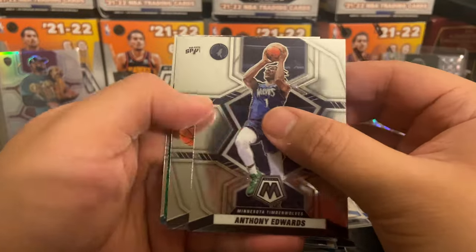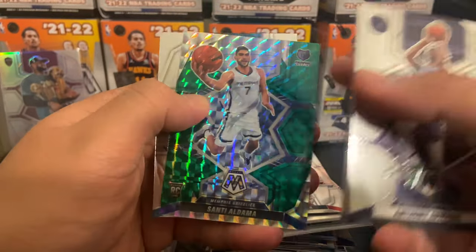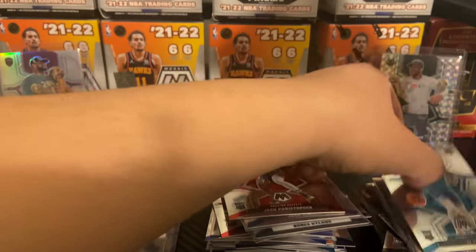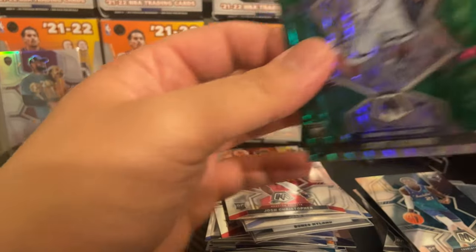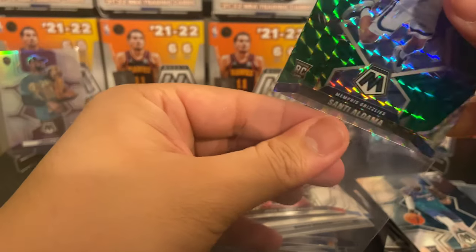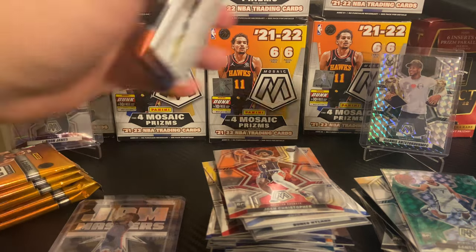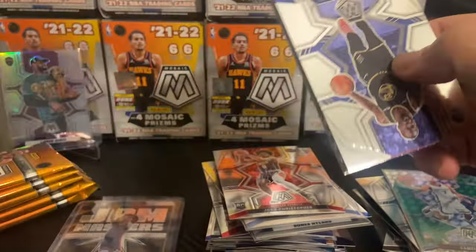Anthony Edwards, Devin Vassell, Dorian Finney-Smith, Santi Aldama and a JT Thor. Going to take this Santi — solid. And then there was one — the very last blaster, pack number one.